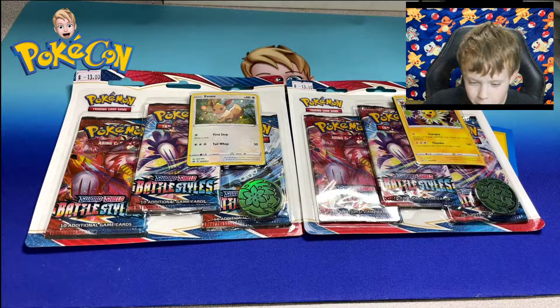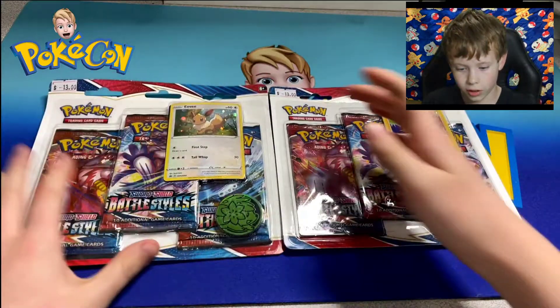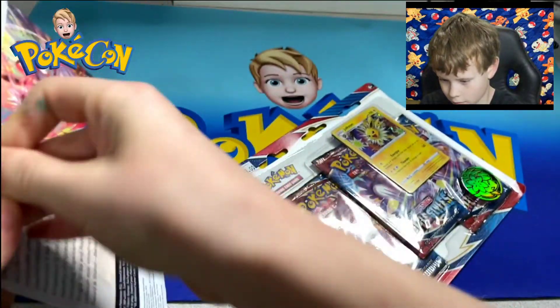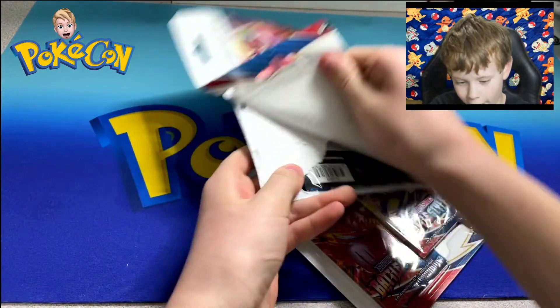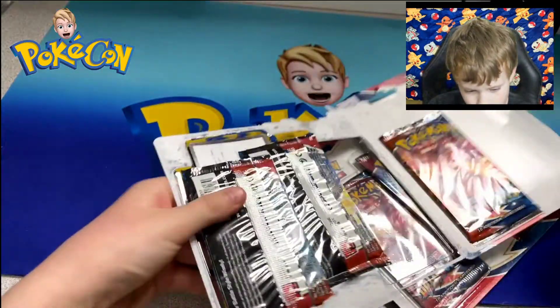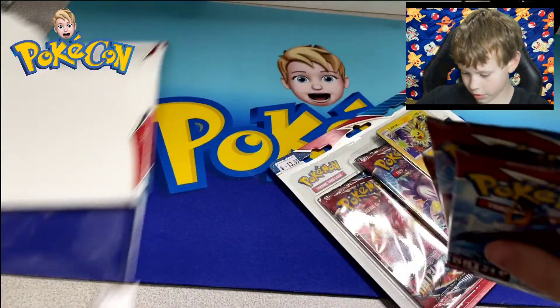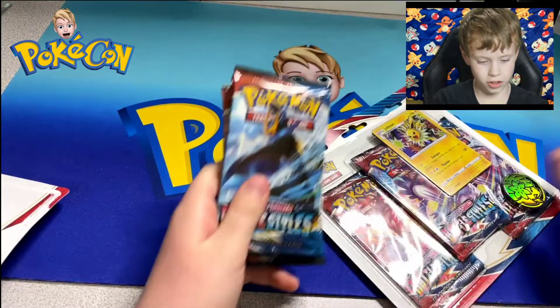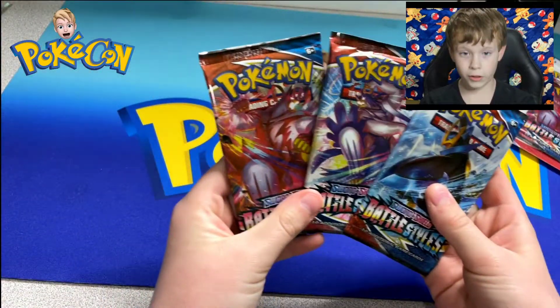Today we're opening six packs of Battle Styles with an Eevee and Jolteon promo. Let's start with this one. First promo with new Battle Styles — hopefully get some good stuff. There are three different artworks.